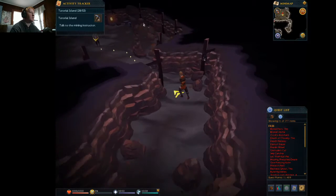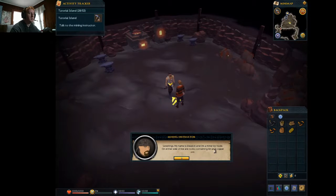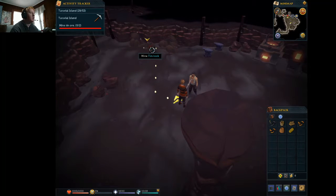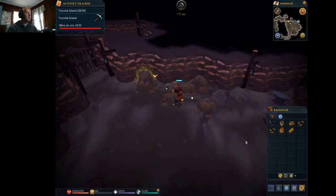Mining instructor! 'Greetings. My name is Dezik. I am a miner by trade. On either side of me are rocks containing tin and copper ore. Mine two tin ore and two copper ore. We're going to smelt and smith a melee weapon for you.' Okay. I'm going to get some mining XP too, so that's cool.